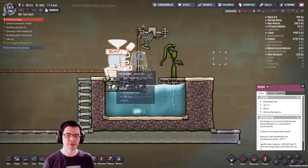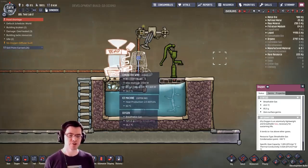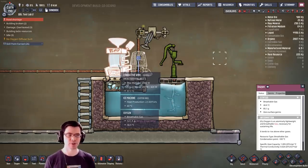So is it self-cooling? Well, the ice machine puts out heat at 2,500 Duplicant Thermal Units — so yes, it is self-cooling, like a hundred to one.